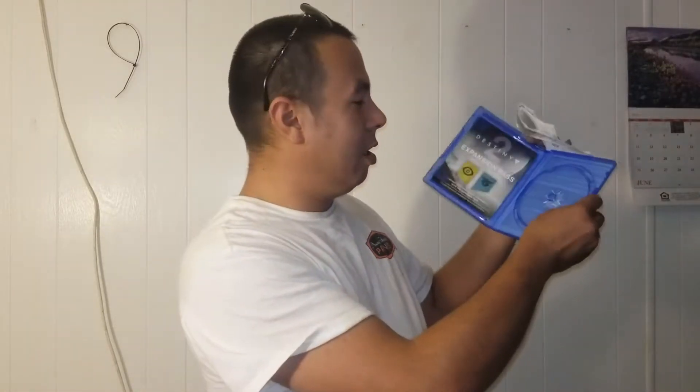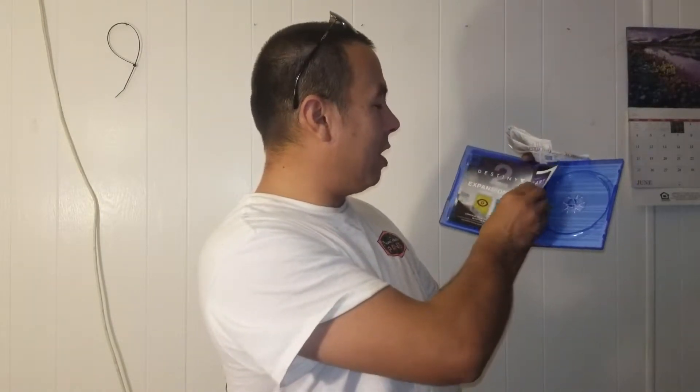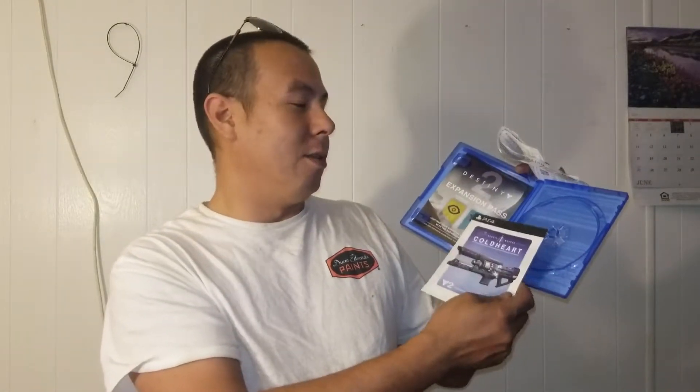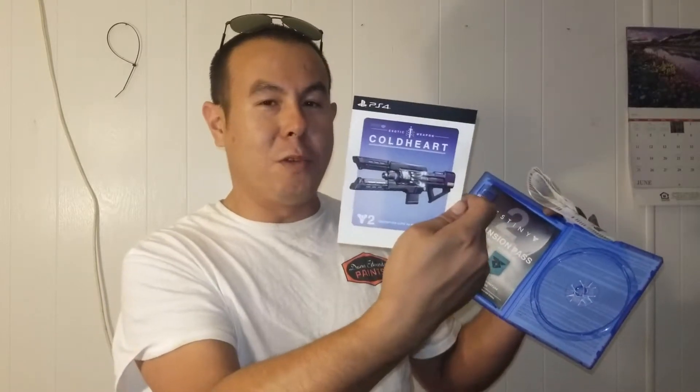the code is actually inside the case — it's on the back here. I haven't used mine yet because, like some other people, I didn't know where it was. I went on the internet and, sure enough, it's in the case. So all the people that are missing your Cold Heart, the code for it is in the Destiny 2 case.